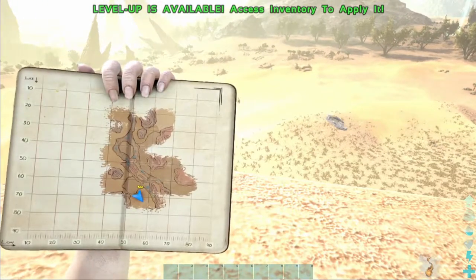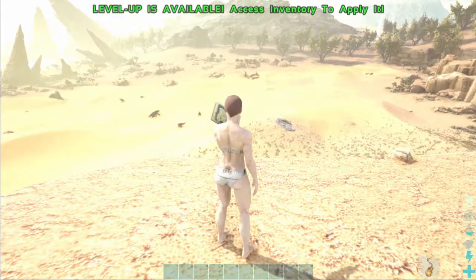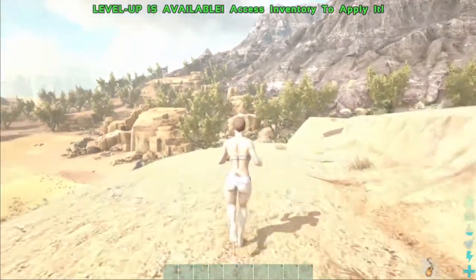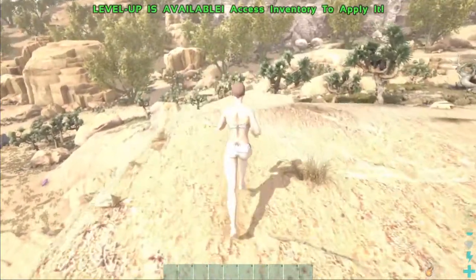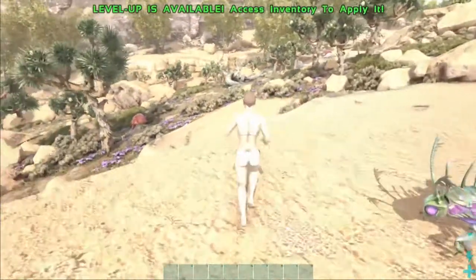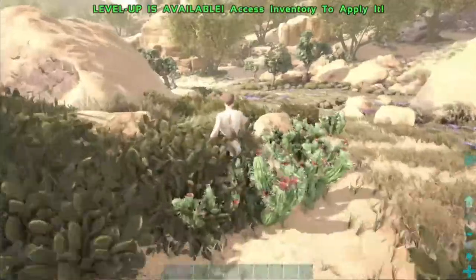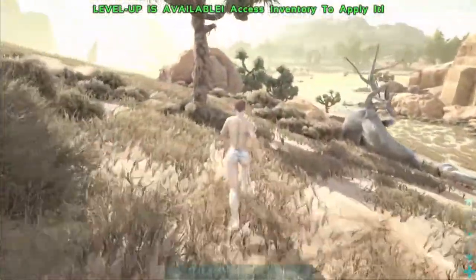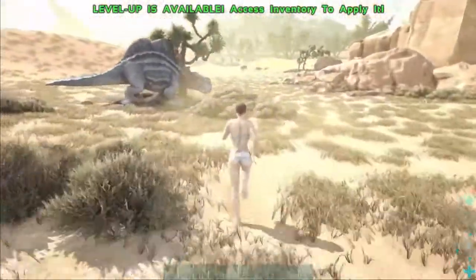We're in a bit of a desert area. There is a water well, which is what you want to look for. I would prefer to stay close to a water well as opposed to the river because of all the dangerous stuff close to rivers - but there's dangerous stuff everywhere. I would say this spawn location is a good go-to one. We've been running around for a few minutes and haven't really gotten attacked. I'm going to get myself killed and bring you back to the next spawn location.